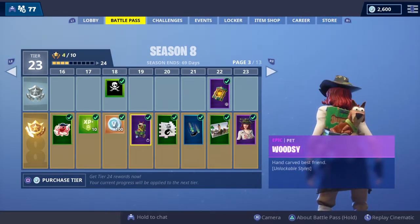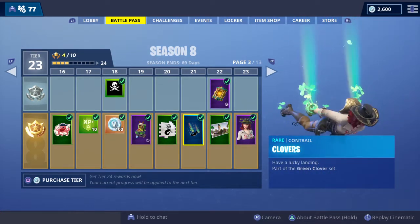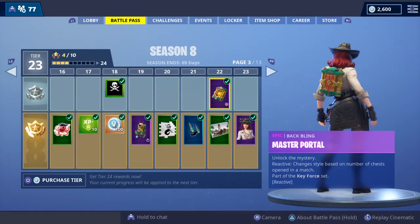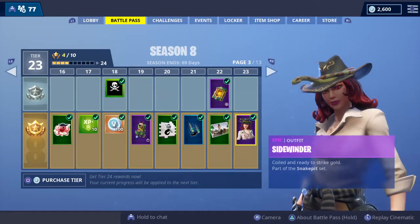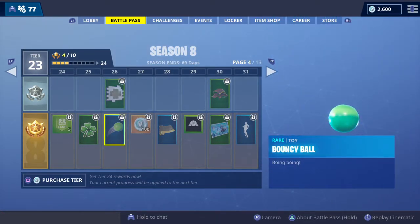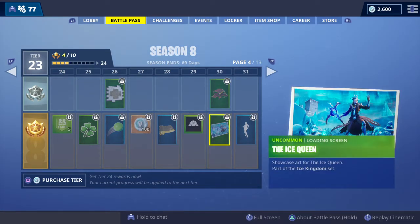You've got Woodsy, which I believe was featured at the start of the Season 7 cinematic. That's one new skin. We've also got the Clovers contrail, Sergeant Green Clover loading screen, and the Master Portal back bling, which has a reactive changing style based on the number of chests opened in a match. Then there's the Sidewinder skin, which looks kind of like an Indiana Jones-looking skin, plus a bouncy ball toy, dance mat, and the Driftwood wrap.